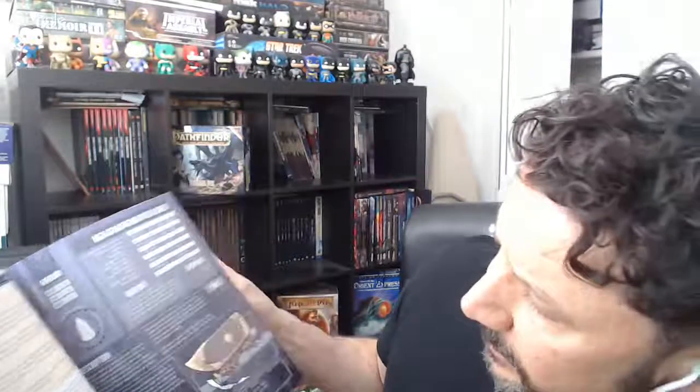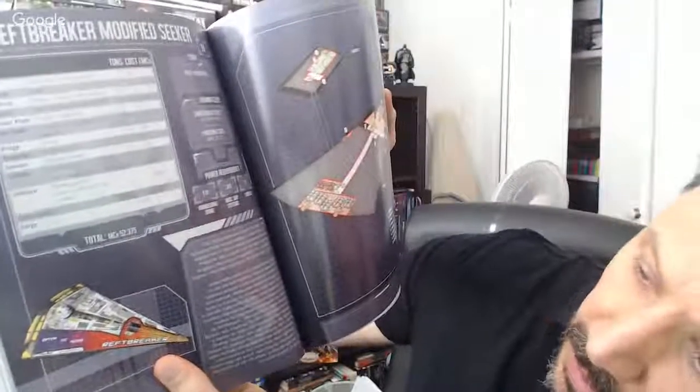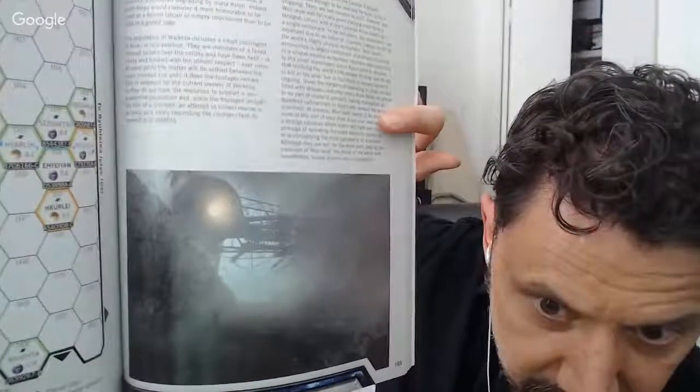Who doesn't want a fight between dirigibles in their sci-fi game? There are more ships, including what looks like a modified scout class with a rift breaker on the side. This first book appears to be primarily a guide — a gazetteer — to some of the subsectors. The Reft book appears to be similar but for the Reft sector, and the art in this is really beautiful.